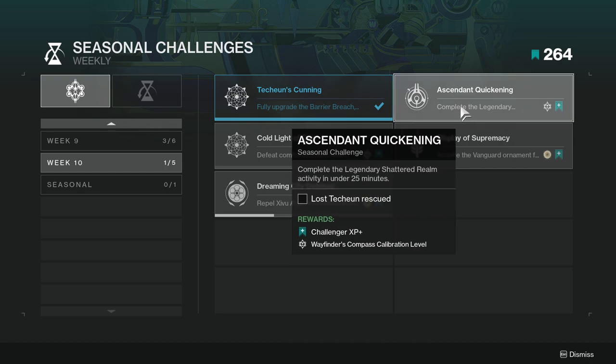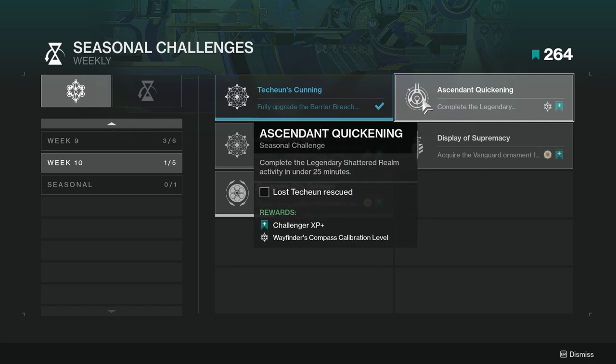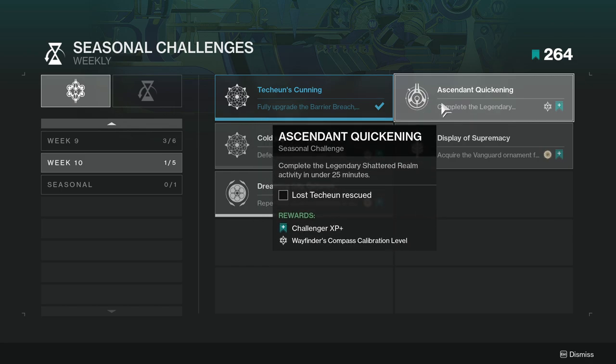For the other one, it's going to be Ascendant Quickening — complete the legendary shattered realm activity in under 25 minutes. That's horrible. Whoever designed this is horrible. I hate this one. I'm not doing this one ever.